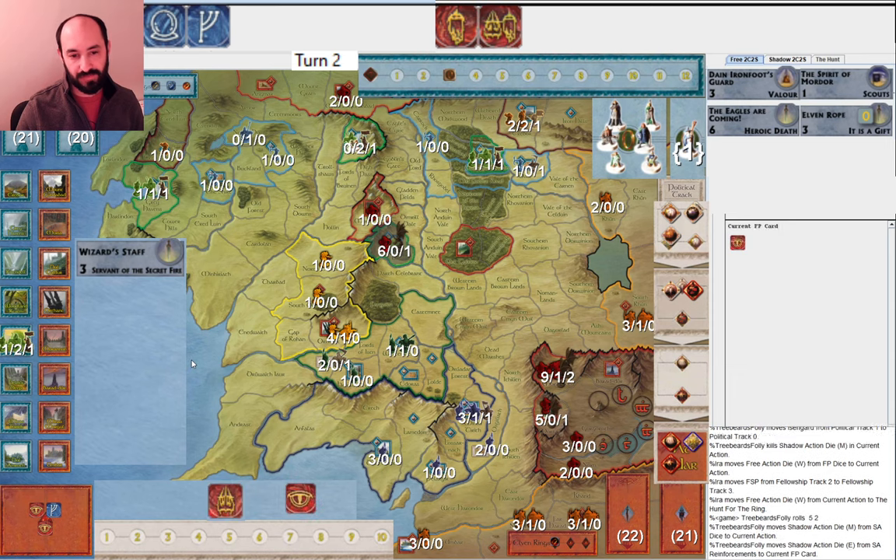My opponent rolls one extra eye. I get just again a beautiful roll — two movement and a Will of the West. I can do everything that I want to do. My opponent misses and plays Pits of Mordor. What else could they do? What about New Power is Rising? I guess they're just buffing up and preparing to go to Lorien with that — that makes sense.